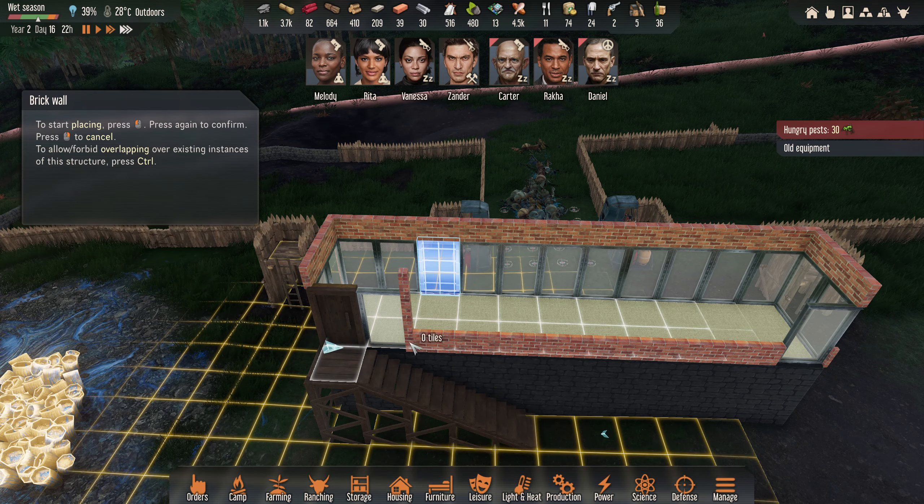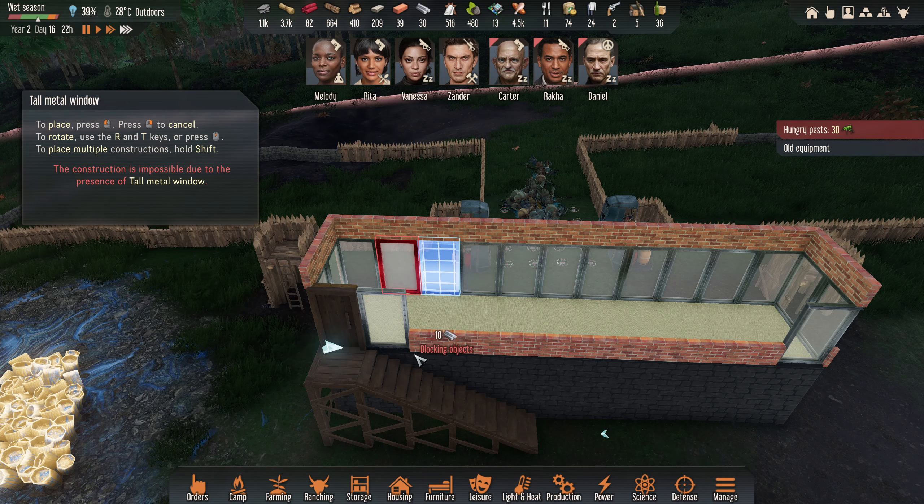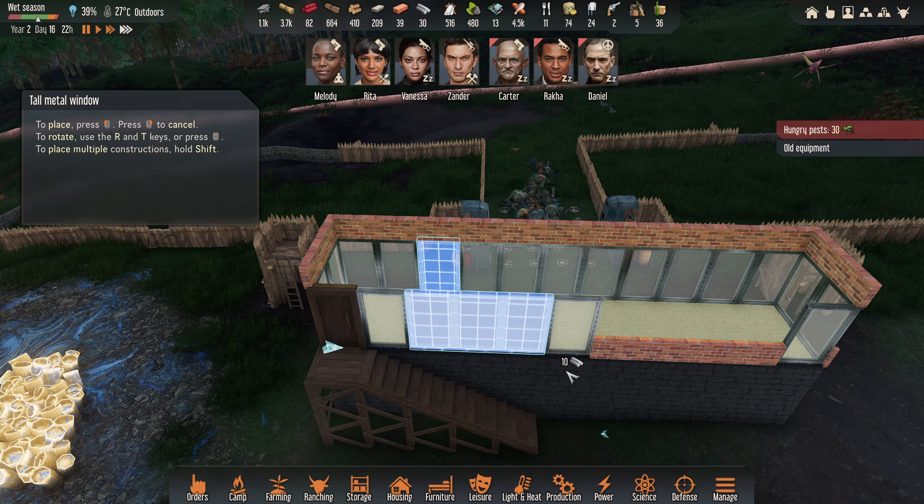We'll get a third freezer unit in and set that up. We've got the extra batteries in now, so we will get some charge there. If we had more electronics, I'd get another one. I think because of that we're going to bin those off. Any little bit of grain would be nice to get rid of. I was wondering why I couldn't build here - let's try it again. Let's copy one of these - there we go, we can build there now. I'm going to copy all the way along.